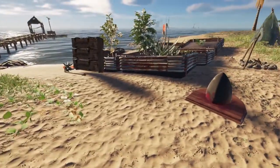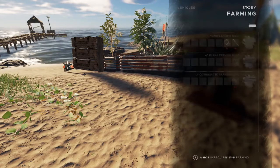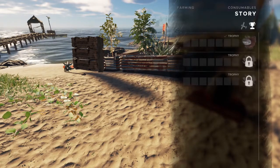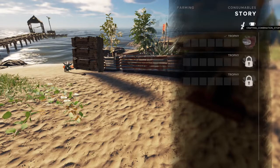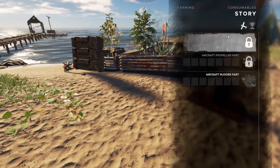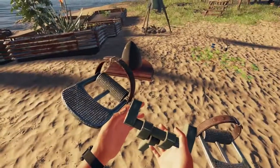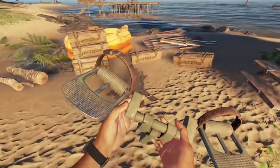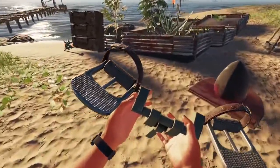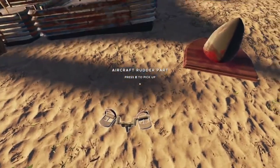I'm going to assume the aircraft rudder part works exactly the same, so let's take a look at that. You go to Story and then the airplane, and you can see we unlocked the aircraft rudder part — but there are no ingredients, so you just click it and there you go. I'll keep the end game pieces in one of my containers, but that's it right there.